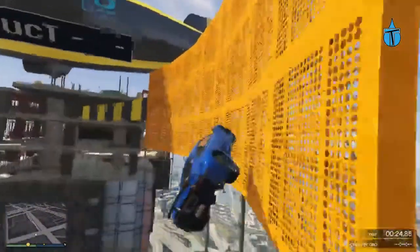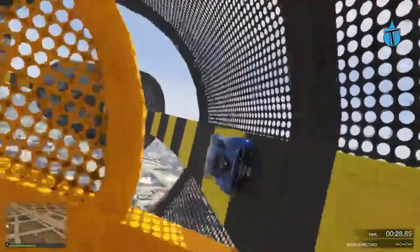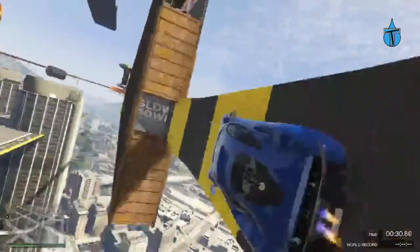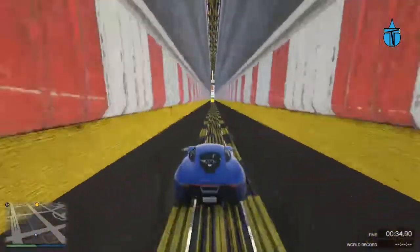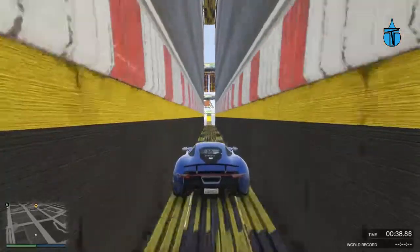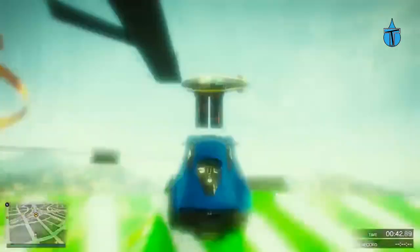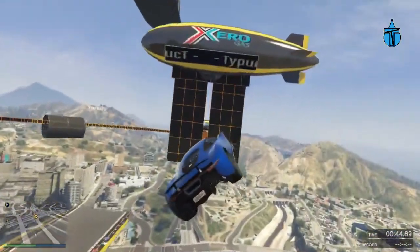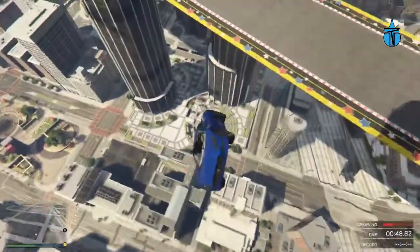Let's get on with the skill test. Where are we going? Oh, I hate these tight ropes. I did that quite well really. Let's go — straighten up, straighten up. There we go. Wow, that's a tight gap and I didn't make it. Okay, that's very difficult.